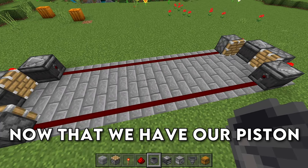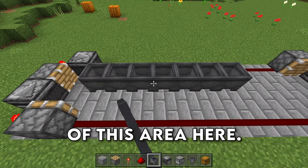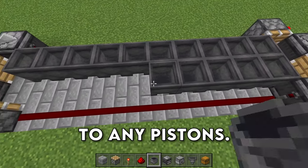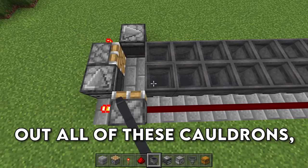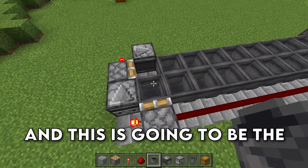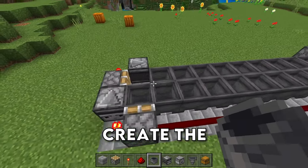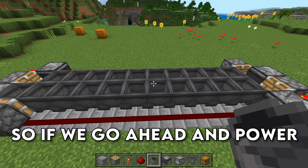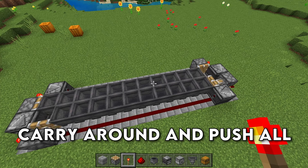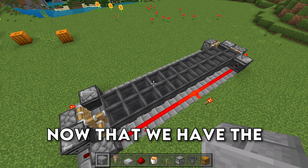Now that we have our piston conveyor belt built, place down cauldrons inside of this area — none of the cauldrons are going to be directly next to any pistons. After you've filled out all of these cauldrons, place down a singular cauldron in front of a piston, and this is going to be the piston that gets pushed around to create the conveyor belt system. If we go ahead and power this again, you're going to see that it carries around and pushes all of the cauldrons in a circle.